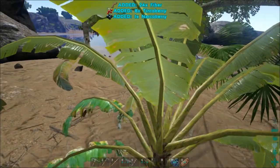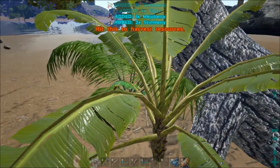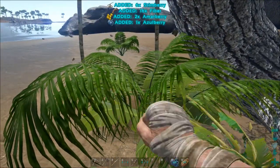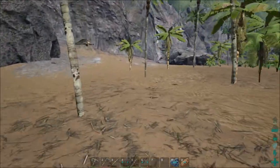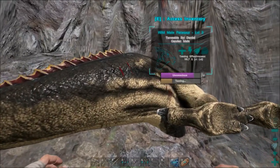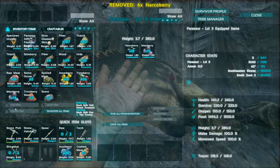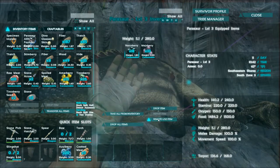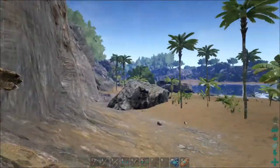Looks like we've got a Megalodon out there. Let's get back to this Parasaur and see how far along she's taming. That's not too bad — and it's a boy. Go ahead and force feed it a couple berries to keep it nice and knocked out.